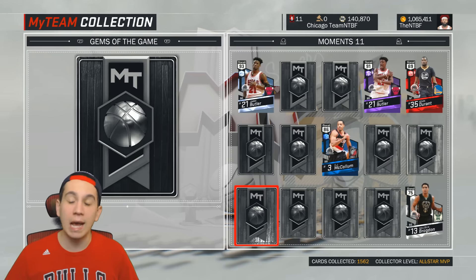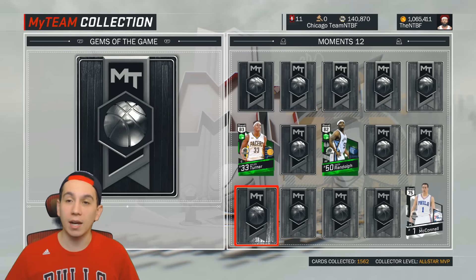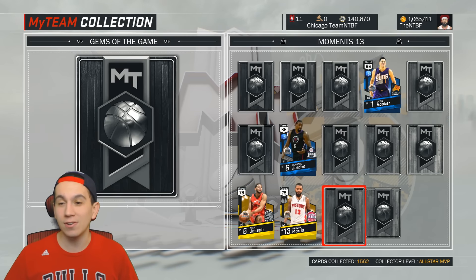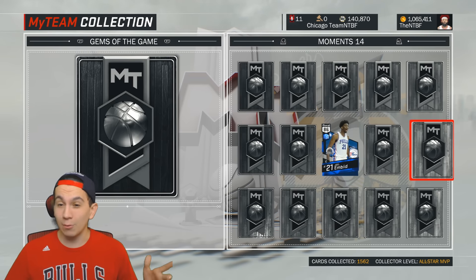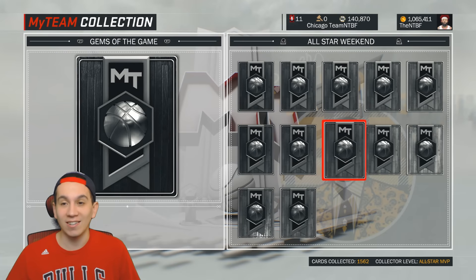I think this is around when I kind of stopped collecting cards. As you can see, I only have like five of these cards, two of them being Jimmy Butler and Kevin Durant. I'm sure there are a few silver and gold cards I could pick up for cheap to add to the collection. I'll probably try to do that off video and then try to get that Diamond Grant Hill. When we get to collections 12 through 17, we only have three, four, one, one, zero, zero cards respectively.